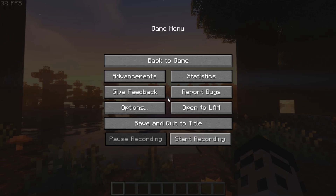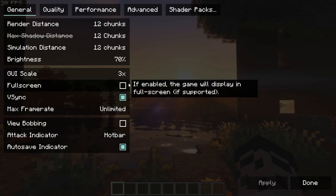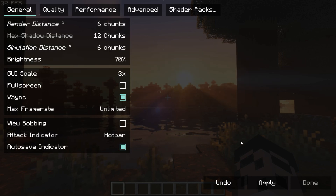First, go to Options, then Video Settings. Here I'm reducing the render distance to 6 and the simulation distance to 6, then hit Apply.